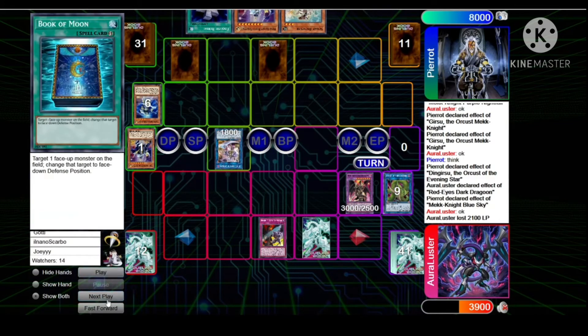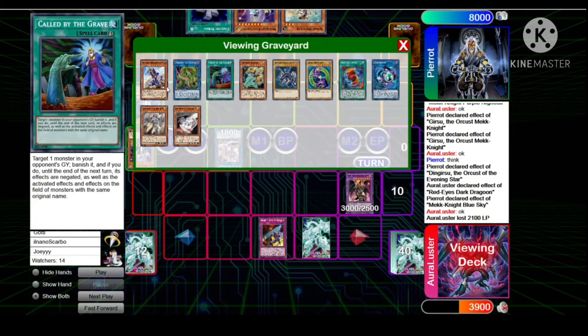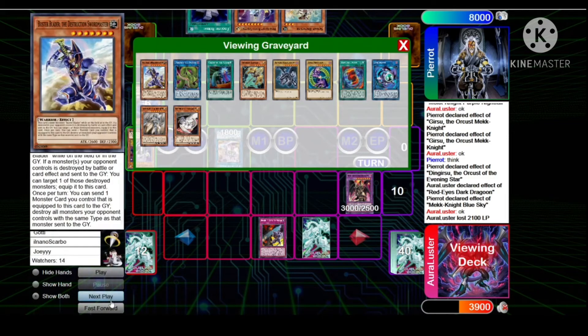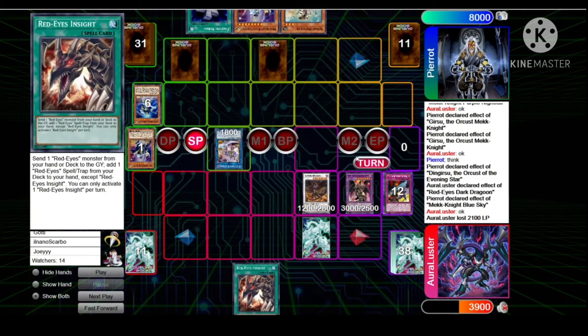Sets the Book of Moon. End phase — chains Prologue sending Buster Blader the Destruction Sword Master and Destruction Sword Memories, makes Buster Dragon. Passes turn. Lustre draws Red Eyes Insight.